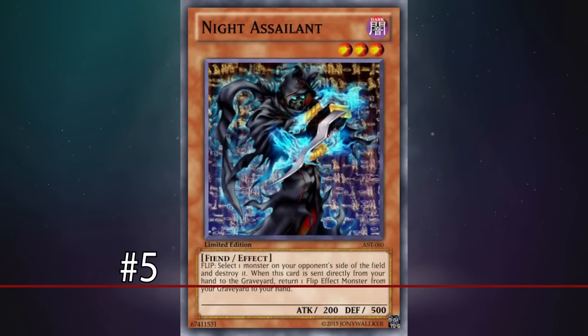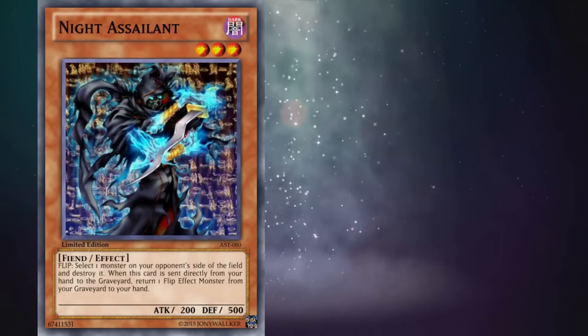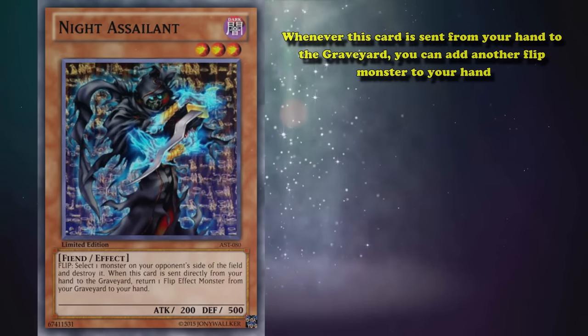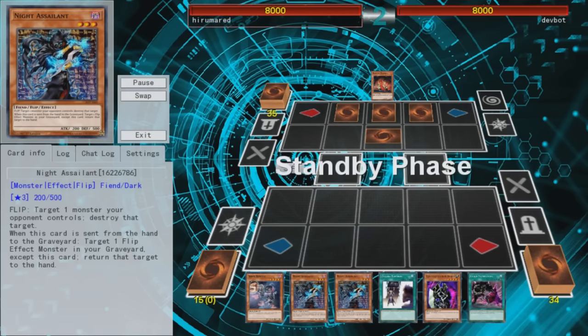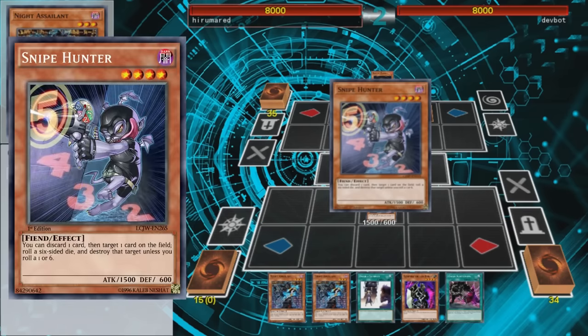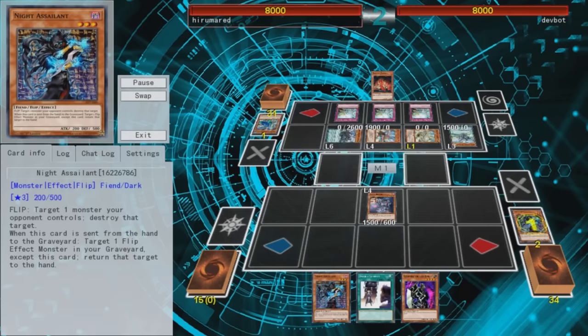Number 5: Knight Assailant. This card has two effects. Its second effect is that whenever this card is sent from your hand to the graveyard, you can add another flip monster from your graveyard to your hand. Since Knight Assailant himself is a flip monster, you can add a second copy from your graveyard to your hand. So with two Knight Assailants, you have infinite discard fodder, as one can just add the other back to your hand if discarded. If combined with a card like Snipe Hunter — whose effect is to discard a card to potentially destroy one card on the field as many times per turn as you want — you could infinitely clear out your opponent's board. And that's why Knight Assailant is limited.